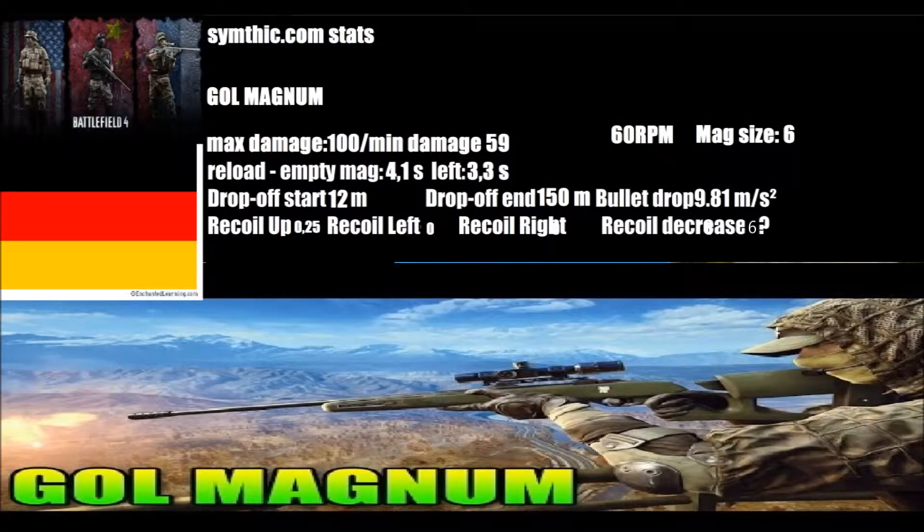Moving on with the stats from Symptik.com: you got a max damage of 100 and a minimum damage of 59. You got 60 rounds per minute, so that's around 1 shot per second — that's quite fast. You got a max magazine size of 6 shots, which is actually quite bad, because most bolt action sniper rifles have like 10 or 11. You got an okay reload time at 4.1 seconds.